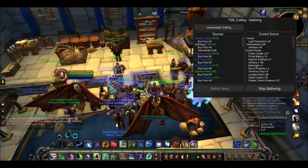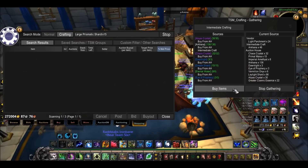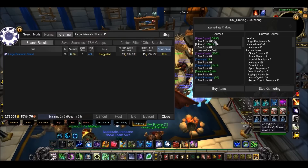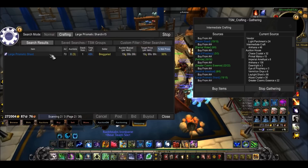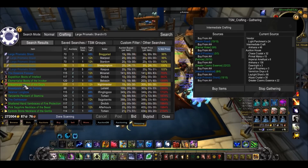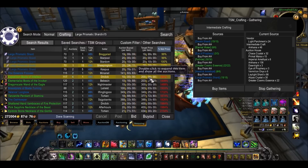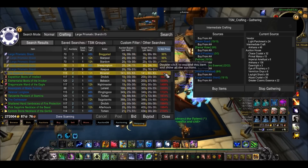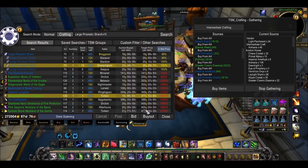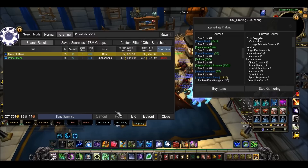I need all of these from the auction house. All you do is go to the auction house, go onto the shopping tab and press buy items. It will then scan the auction house for the first item, which is the large prismatic shards. I need 15 large prismatic shards, so when it loads I will buy 15. It's actually searched for all the items that will disenchant into large prismatic shards, which is clever — but if that disenchant is going to cost 200 gold, 140 gold, you just look at the percent price and buying them on their own is cheaper. So there we go, 15 bought — it will then scan the auction house again for the next item.